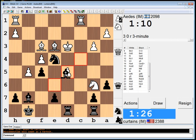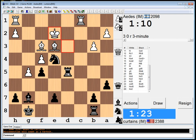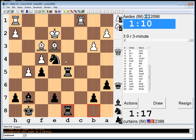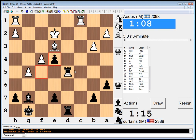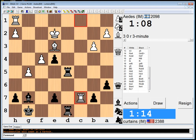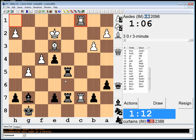I guess Bishop takes — seems pretty normal. Knight C3, you can take it. I guess I'll just put my Rook on D8. He's going to go, what, Rook C4? Rook C7. I should be worse after Rook C4, but okay, he didn't do that.